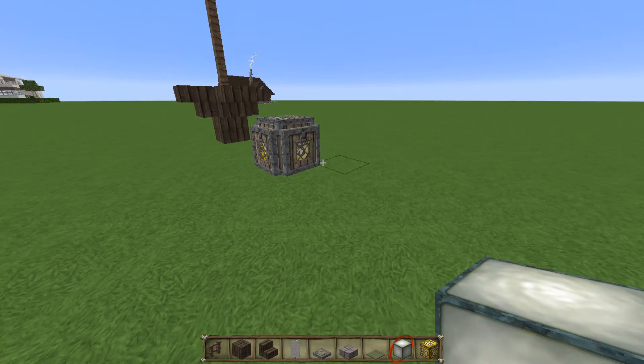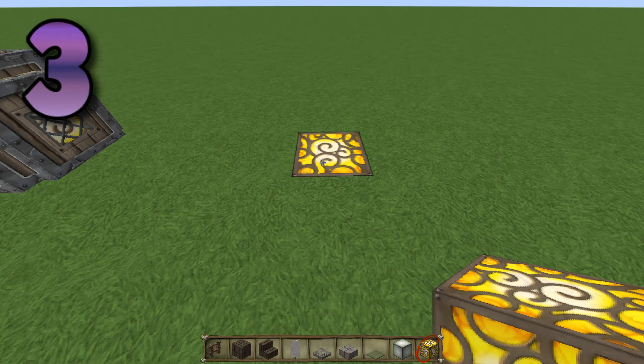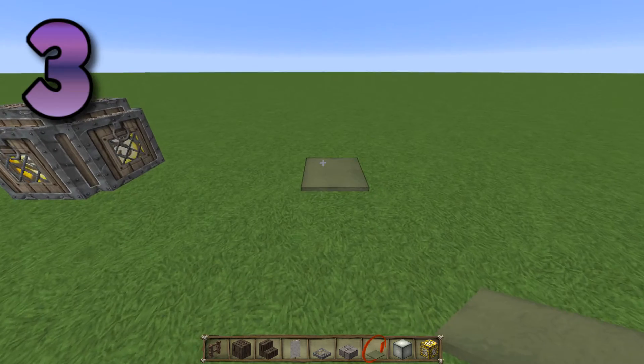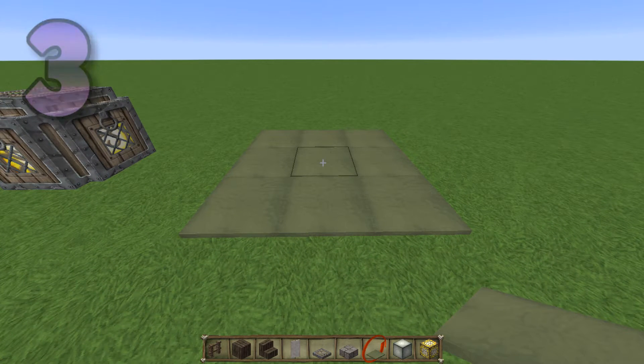Let's go even more simple than that. You don't want anything sticking up at all — what you want is something in the ground. So let's get a glowstone there, but you don't want it just glowing like that in your house, it looks really strange. So stick a bit of carpet on it. That actually keeps it glowing just as well, but you can't see it — especially if you surround it with carpet all the way around like that. You'd never know. It's a really great trick.